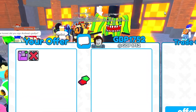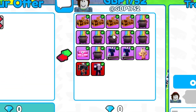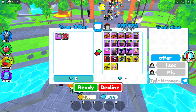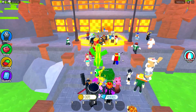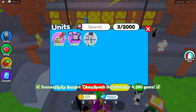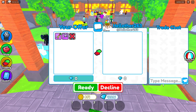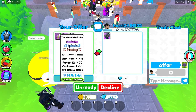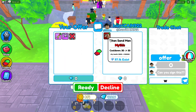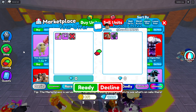Now I have 46,000 gems and the Spider TV — my inventory is probably worth 60,000 gems or even more. Someone's putting in a bunch of crates but I don't think those are worth much, maybe 100 gems each. I need to buy another Titan Beach Ball since those sell like crazy. I buy one for 4,300 — hopefully in a couple of trades I can sell it for at least 10,000 gems in value.